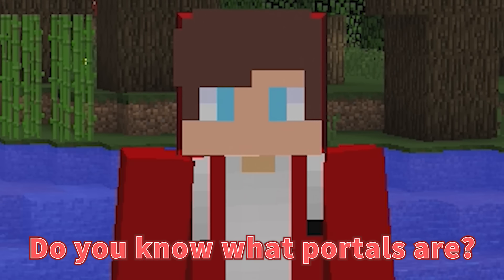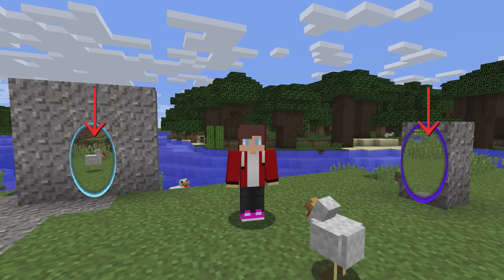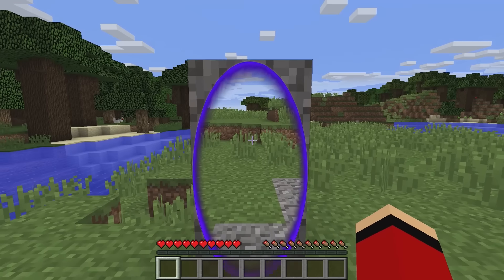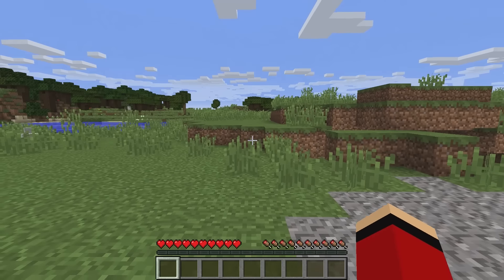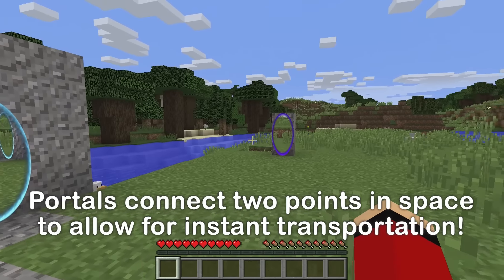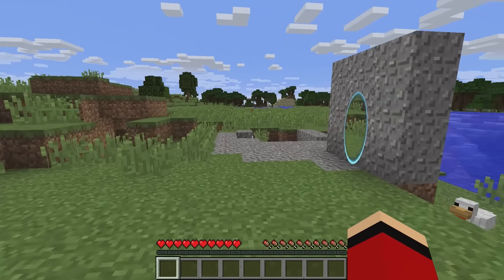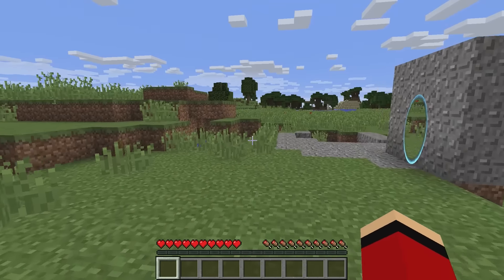Hello everyone, do you know what portals are? These two ovals on my sides are portals. If you try entering one — ta-da! — you come out on the other side. These two spots are connected points in space. That's why if you enter one, you go out the other.